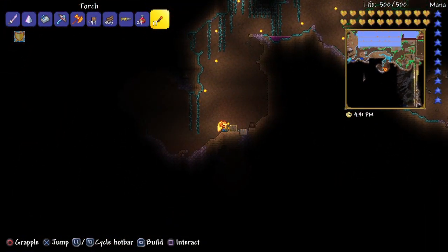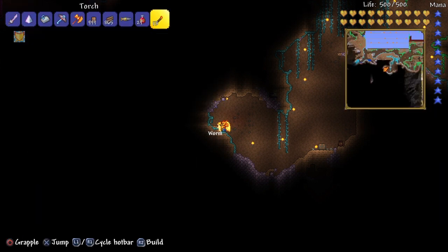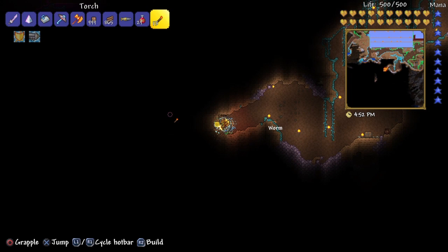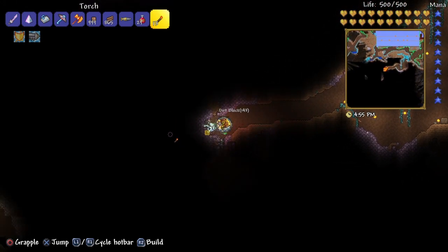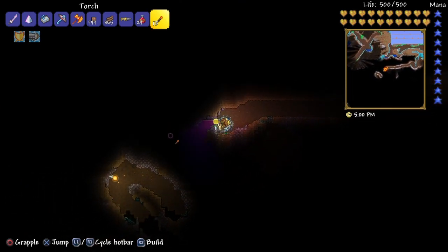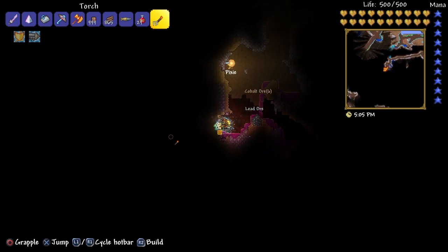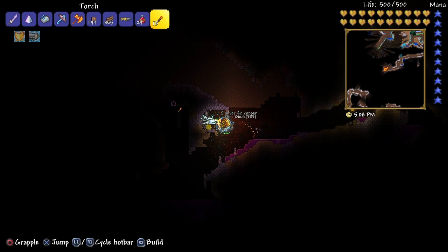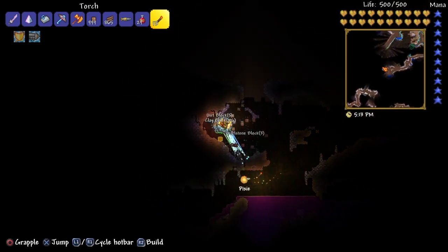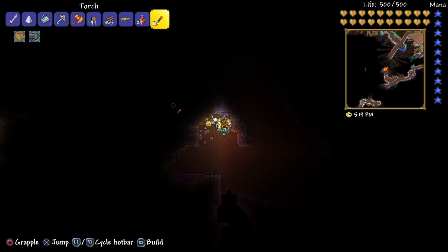I'm gonna switch to my melee armor. We should do a challenge — see if we can defeat all the bosses in expert mode. I'm pretty much guaranteed we're gonna die, because I think we'll die to Moon Lord. He's overpowered in expert — that man will have you on half health in under 30 seconds. Unless you just got a really solid set of skills. I'm just getting some clay right now so I can make some bricks.